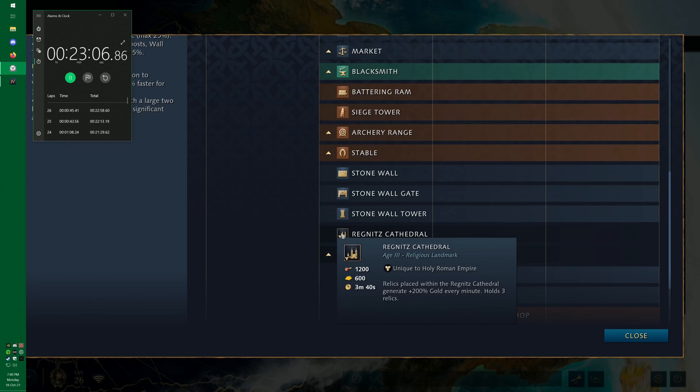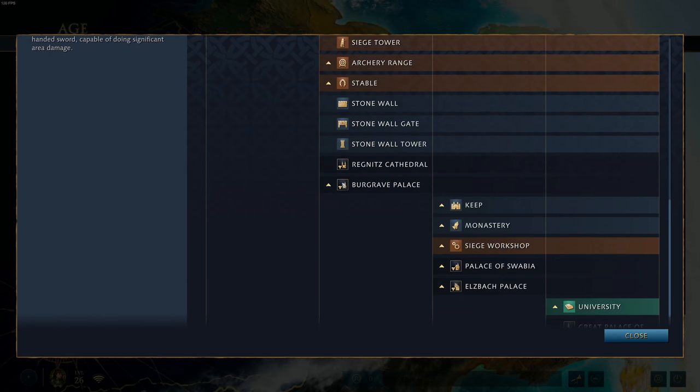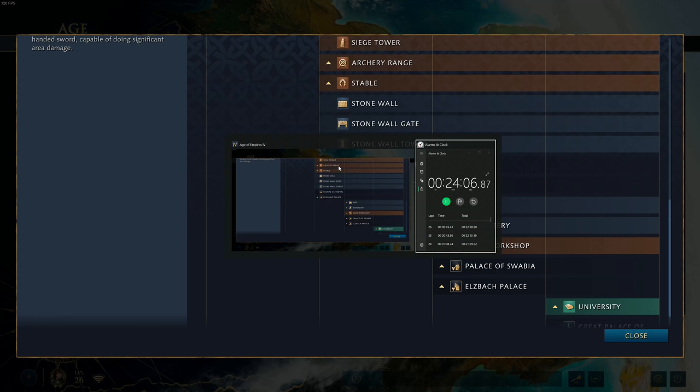The Regnitz Cathedral is probably one of the best landmarks in the game — I'd put it in S tier without question. Relics placed within generate 200% gold, and it holds three relics. If you can get to the Castle Age before your enemy, you can use your already-created Prelates to grab relics and place them inside, generating 900 gold a minute. You never have to think about gold again. Someone did the math and it works out to something like 13 stables worth of unit production in gold. If your enemy hasn't aged up yet when you're about to click into third age, go for the Regnitz Cathedral.